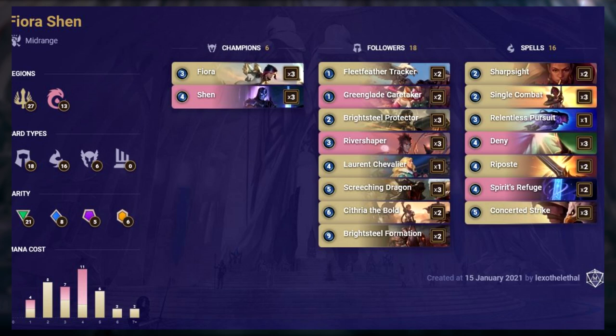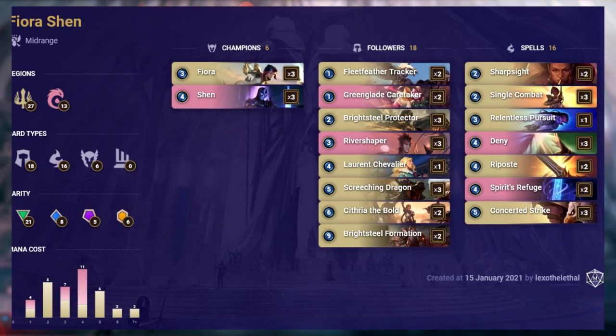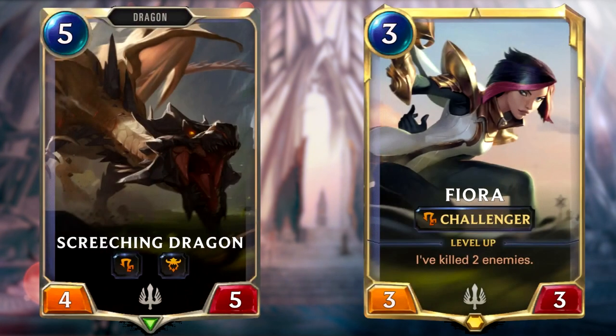Fiora Shen is primarily a Demacia deck which also features 13 cards from Ionia. It's a midrange deck that takes advantage of 2 keywords: Barrier and Challenger. It revolves around very simple combat where you're doing favourable fights and protecting your units. It's a fairly expensive deck featuring 5 epic cards. Value and flexibility are the key words — take as many value trades as possible, which is very easy with challengers such as Screeching Dragon and Fiora.